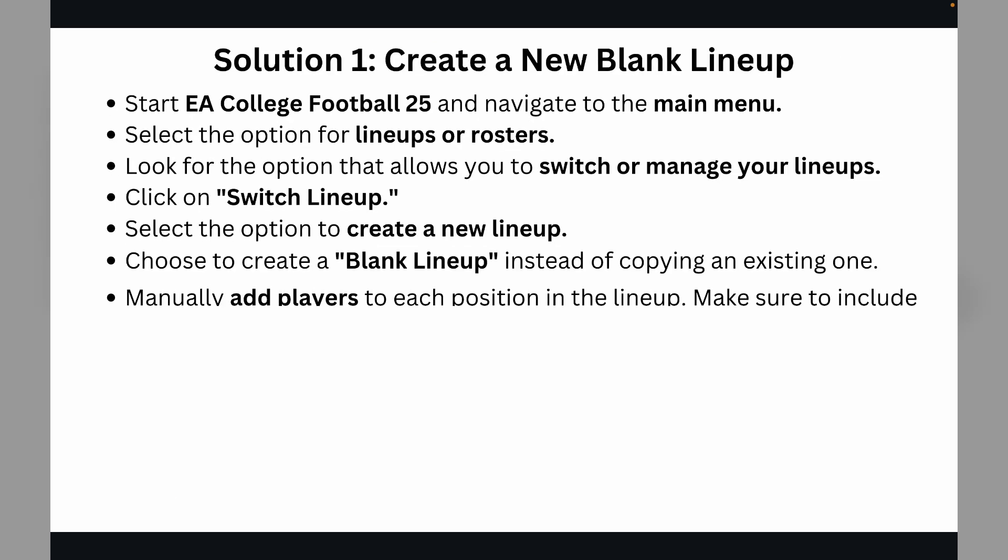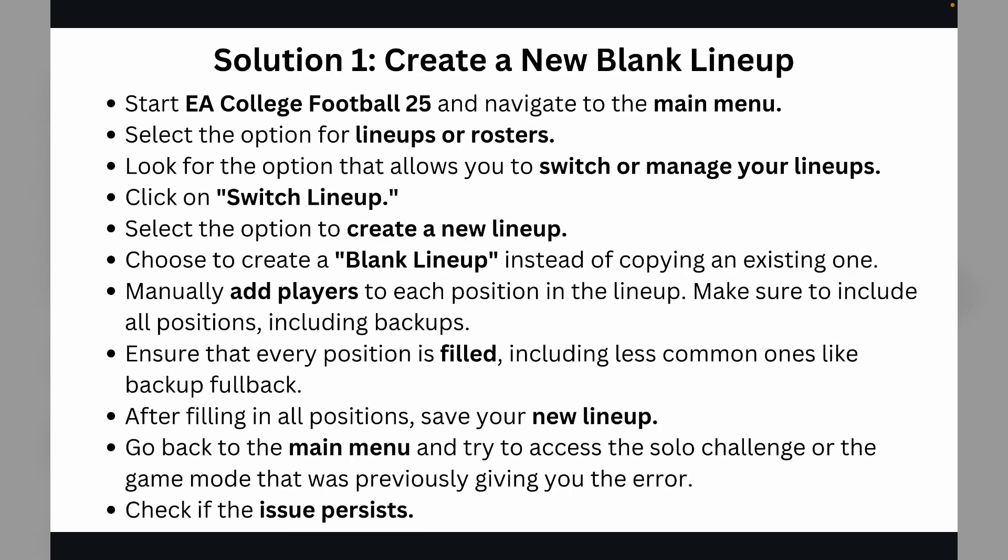Solution 1 is to create a new blank lineup. Start EA College Football 25 and navigate to the main menu, then select the option for lineup or rosters. Look for the option that allows you to switch or manage your lineup, click on 'Switch Lineup,' then select the option to create a new lineup. Choose to create a blank lineup instead of copying an existing one, and manually add players to each position.